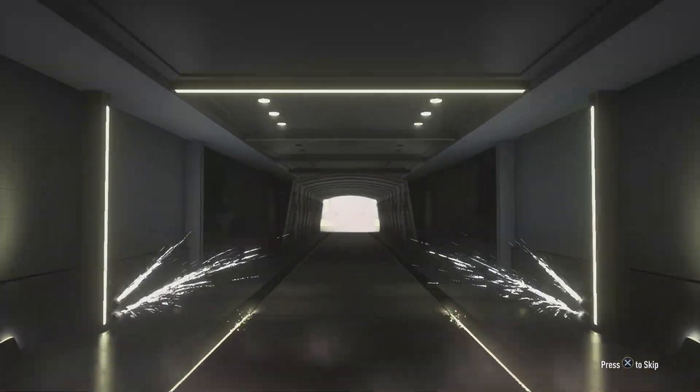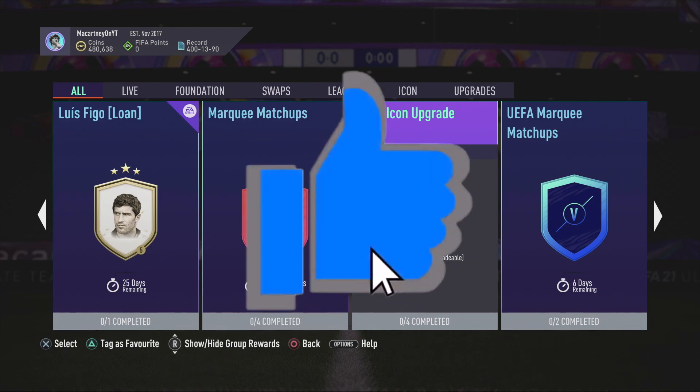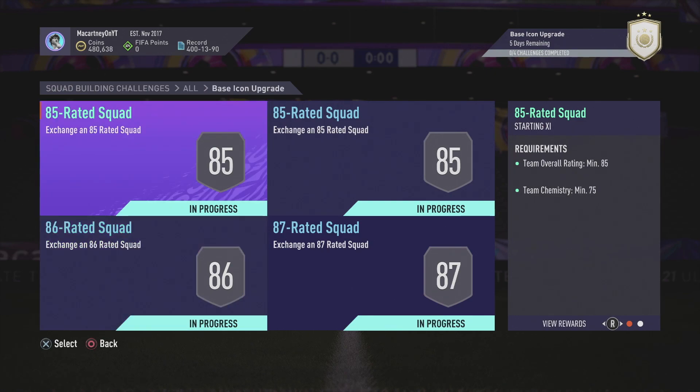Welcome back to this brand new FIFA 21 Ultimate Team base icon upgrade SBC cheapest solution video. As you can see on the screen today, EA have gone ahead and finally dropped the brand new base icon upgrade SBC. The mid icon SBC was meant to be coming with it but I do expect we'll see that tomorrow or on Black Friday itself. Black Friday is looking very promising for FIFA - mainly icon related content.